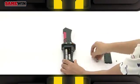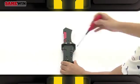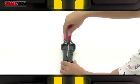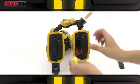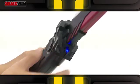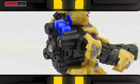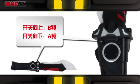The controller uses four pieces of 1.5 voltage AA batteries. The robot uses two pieces of 1.2 voltage chargeable batteries. The controller will pair with the robot automatically after it is switched on. Two-player mode can be started by selecting A or B.